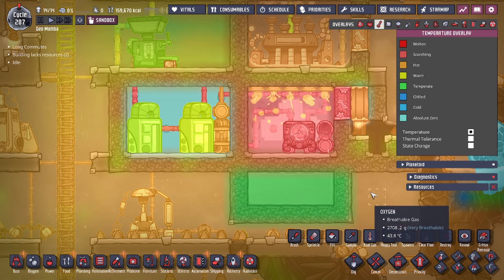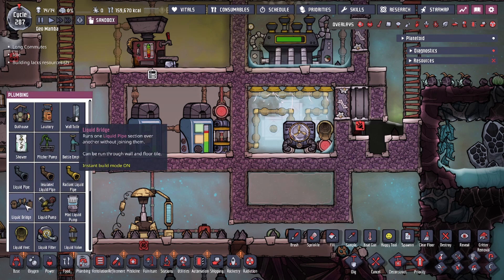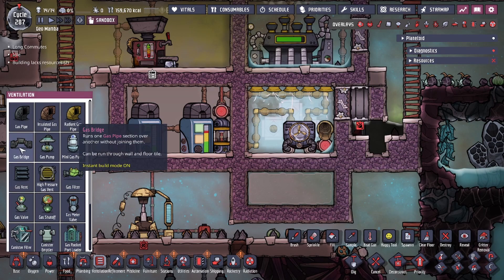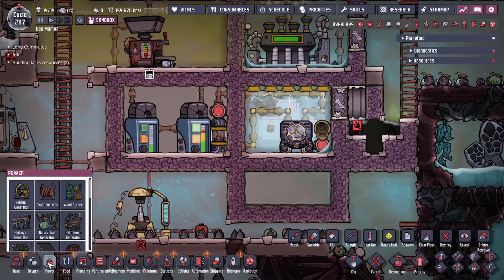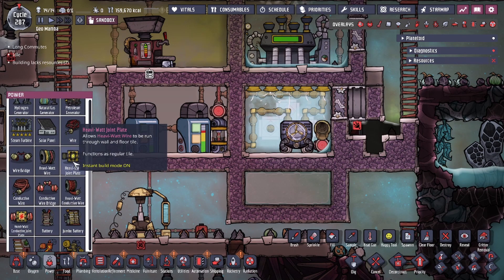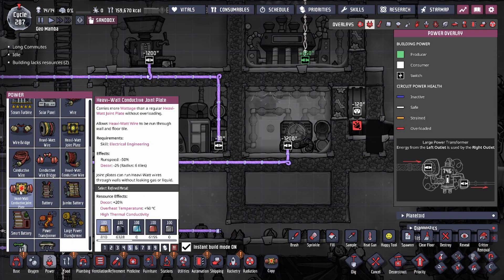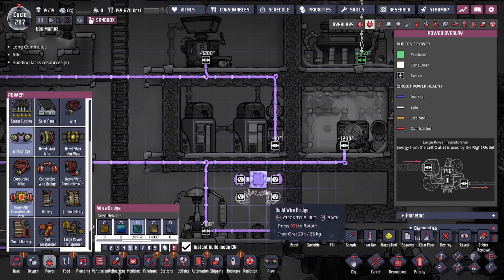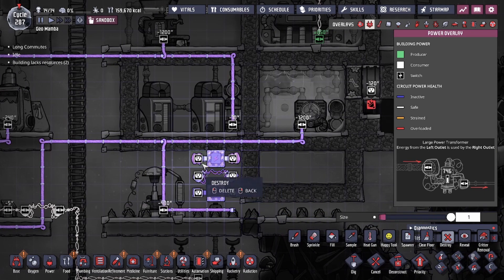One of the things that may happen a lot when you're building in the game is you use bridges — it doesn't matter what kind: a liquid bridge, a gas bridge, a conveyor bridge if you have the shipping. Things that also fall into that category are your watt plates, the conductive wire bridge, the wire bridge, and the heavy watt conductive joint plate. All of these are three-tile-long buildings, and they all share one feature: they're a bridge.